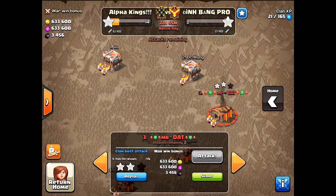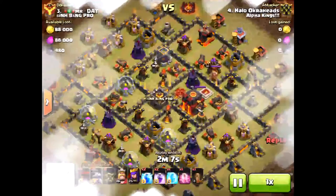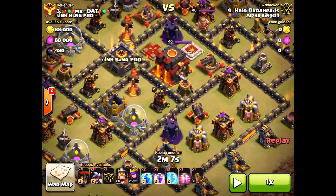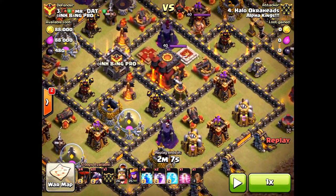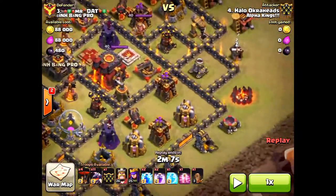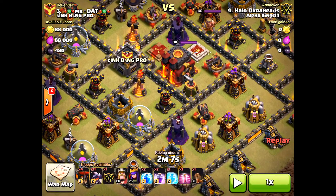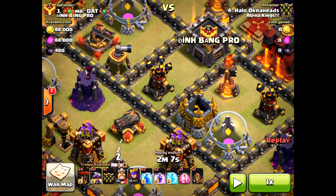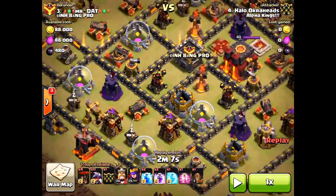Hello clashers, HaloOchreHead here. Today we're attacking a max Town Hall 10 for a two-star without even using heroes. So what's the game plan? I'm going to lightning the air defense next to the clan castle first. Why? Because those other two air defenses I can get with the dragons, and then use my hound.